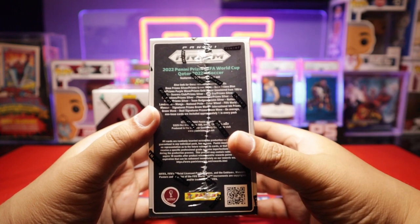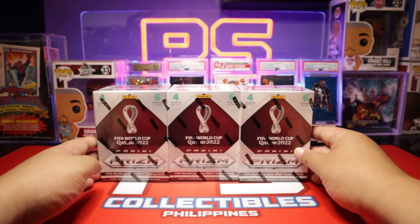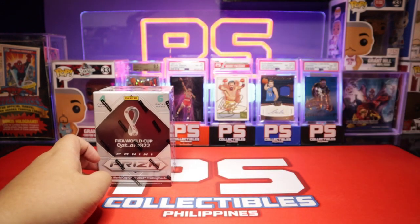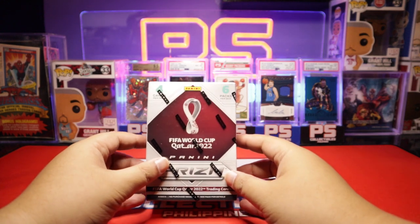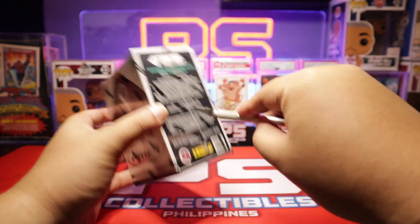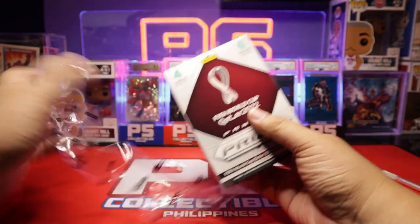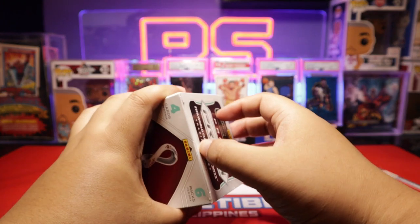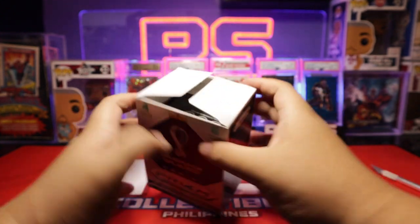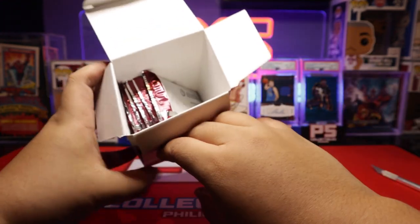I'm going to zoom in so you guys can read it. The final is Argentina and France. Box number one — six packs per box and four cards per pack. I hope we can get some case hits like Color Wheels, National Landmarks, and Mangas. That would be super cool. Those cards are really expensive.